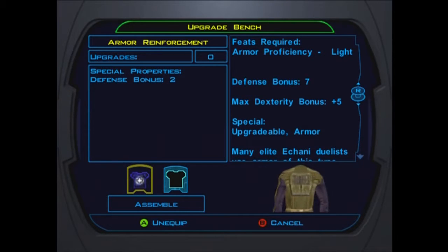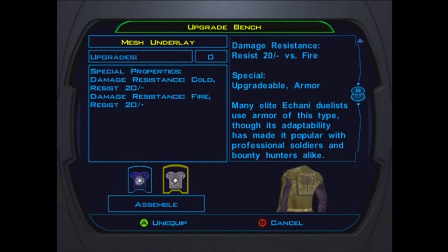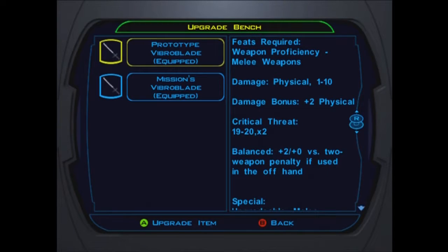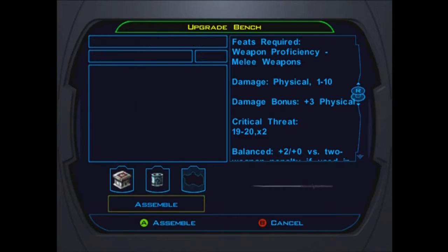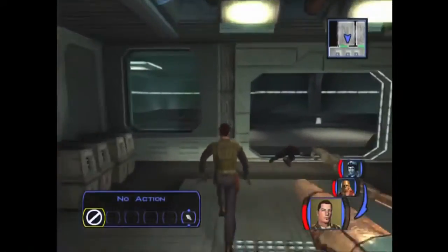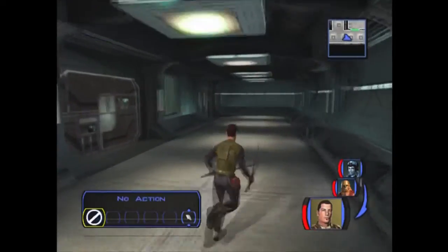Let's upgrade my blades. We want to upgrade that - it'll add plus one to hit. Excellent. And Mission's blade will do the one that gives extra damage. Plus one to attack. Even better blades. Sorry Zalbar, these are for me - I'll get you better ones. Zalbar might actually eventually take over these blades anyway. There are a couple of ways to enter the room here. Before we encounter this, I want to go ahead and save, because this encounter is kind of optional, and I'll show you what I mean.